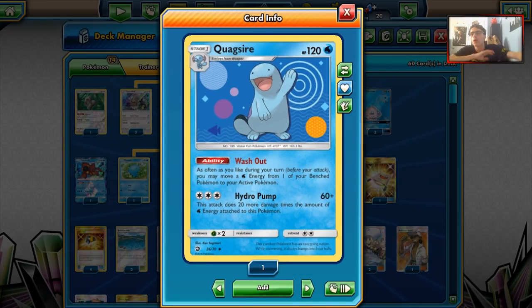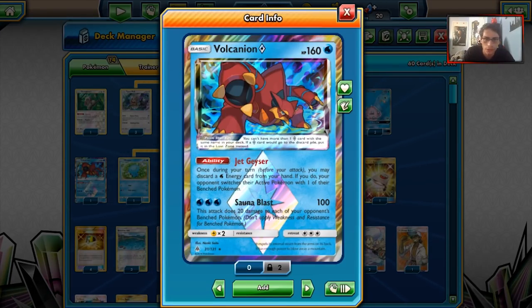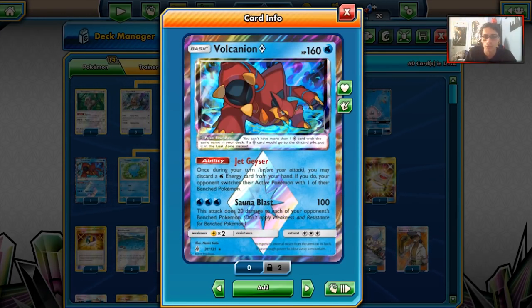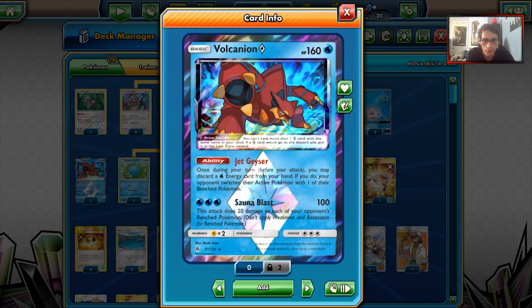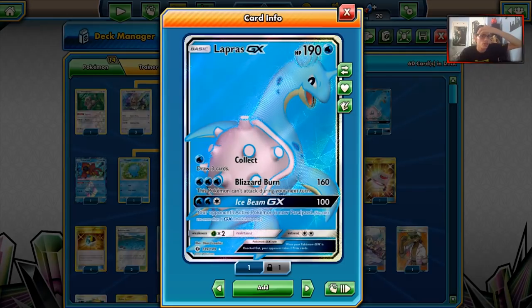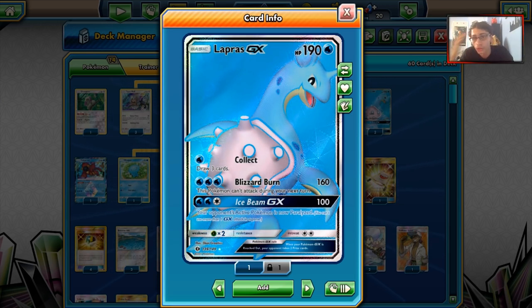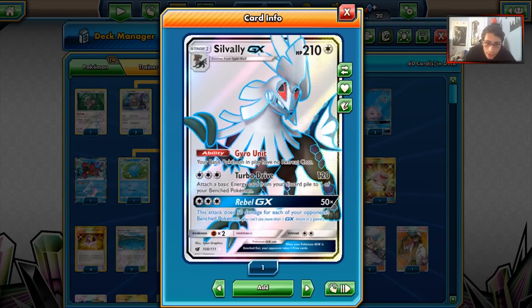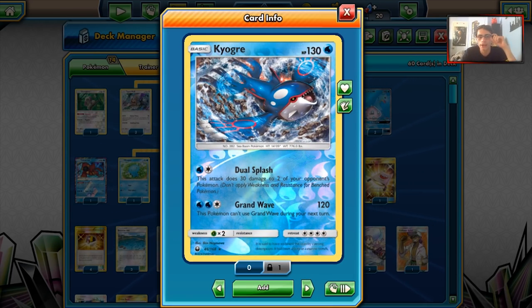Quagsire is only a 1-1 line just for Washout. If Quagsire isn't in play, Max Potion can still be used manually to heal Pokemon taking damage. For backup attackers we have Prism Star Volk - Jet Geyser is good with Aqua Patch and Silvalli's attack, and Sauna Blast does 100 damage. It can deal with Hoopa and non-GX Pokemon. It's a tanky 160 HP attacker, and doing 20 to each Bench Pokemon is useful - that 20 damage means Blizzard Burn hits 180, knocking out Rayquaza GX. We also play one Kyogre.